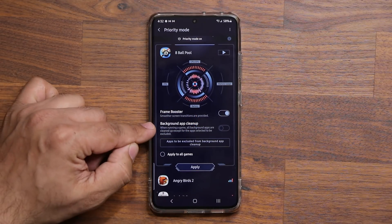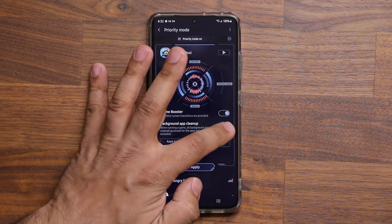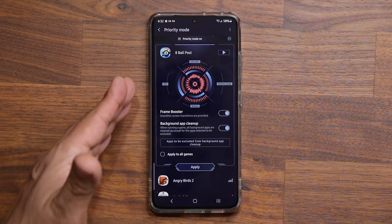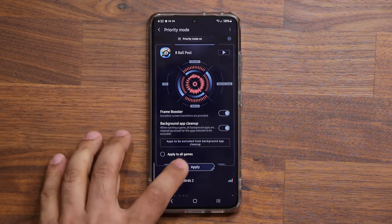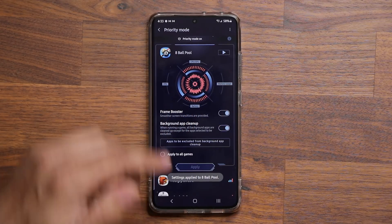Additionally, there's a background app cleanup option. If you enable this, the graphic changes even more — this basically gives you the maximum performance in any game. Once you've set this up, tap 'apply' and it's going to apply those settings. Then you can tap 'play' here to launch the game.